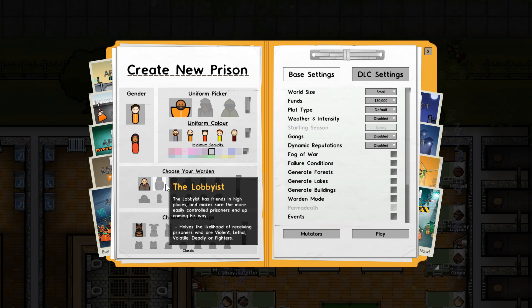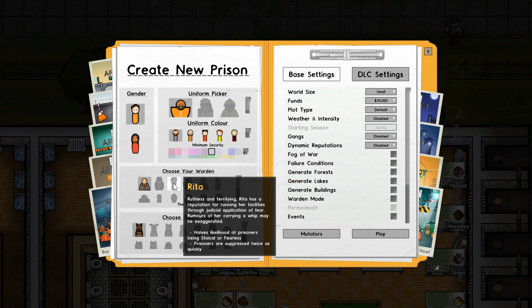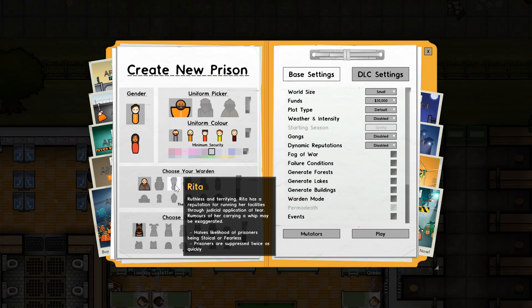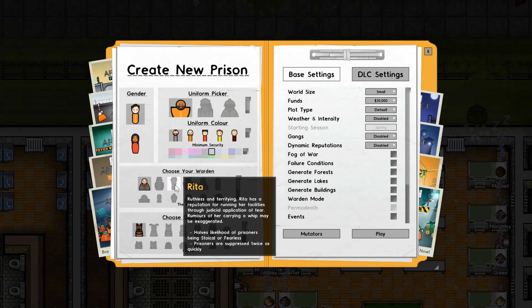Every warden has their own traits and they describe themselves pretty well. For example, Rita increases the likelihood of prisoners being so-called fearless - that's a trait they can have - and prisoners are suppressed more quickly. I don't like to go with that one because if they're suppressed they're also instantly less happy, so that's not good.